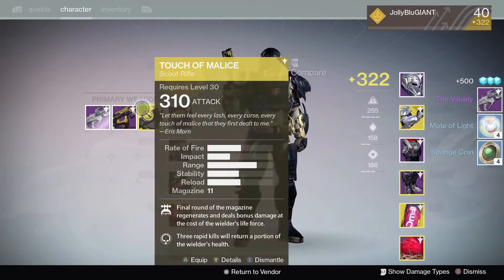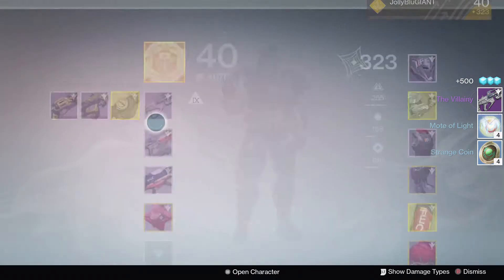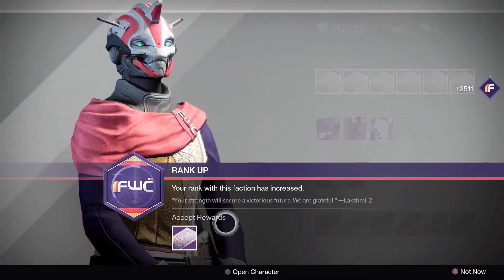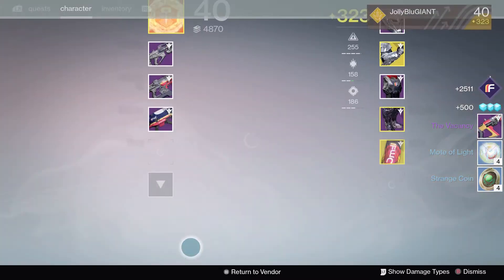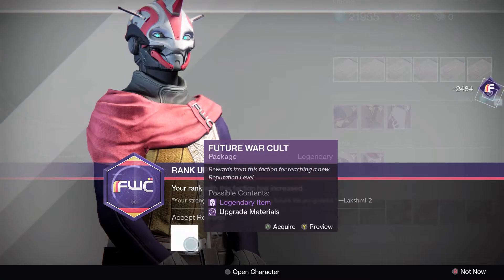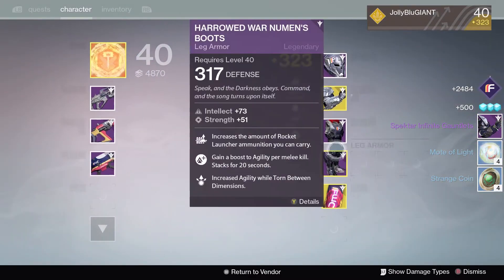The Villainy — wow, I'm actually getting a lot of different things here. All right, looks like I got the Vacancy, and what light level is it at? 327 versus 325. Now for a pair of gauntlets.